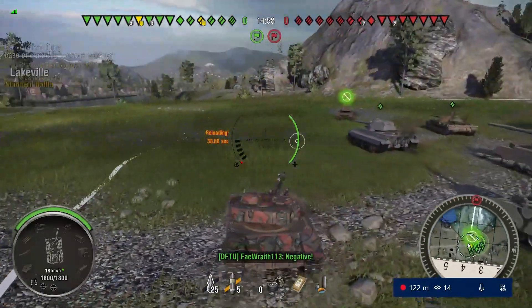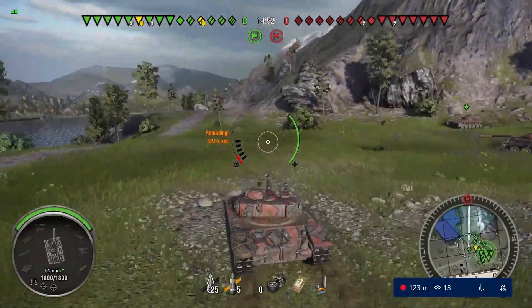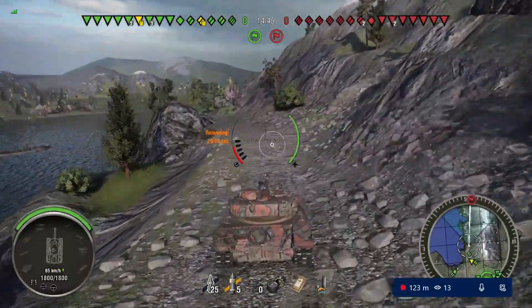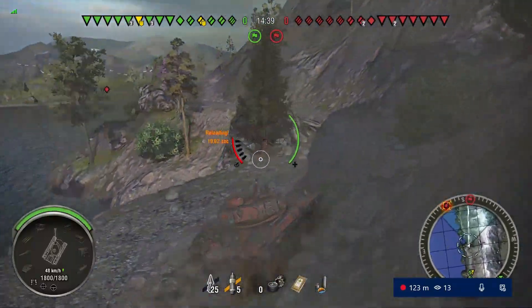So we're going to get right to the center and spot them crossing. This is pretty much the perfect storm of a platoon setup — I'm in the Bat Chat with probably 445 view range plus, Jack's in the Hesh machine with 1750 alpha, so we're going to see what we can do here.